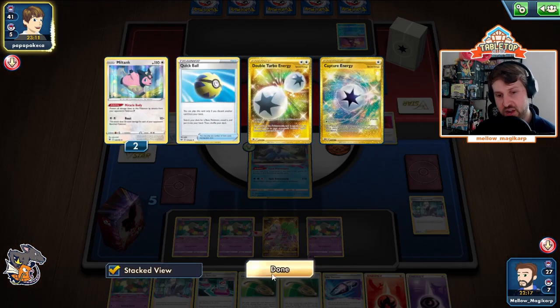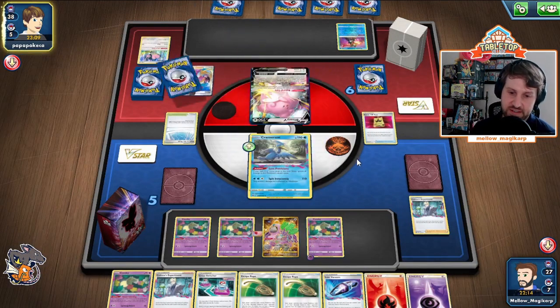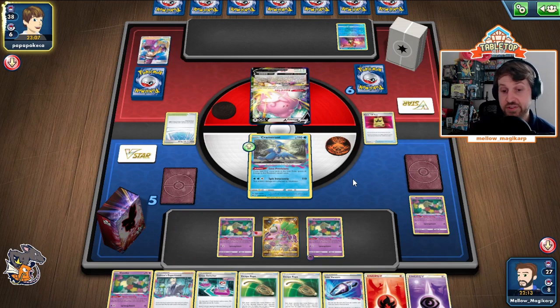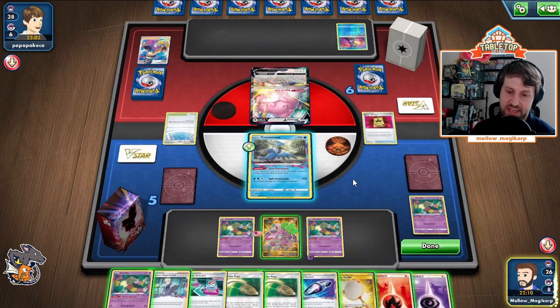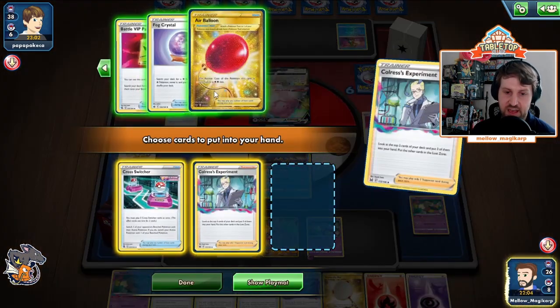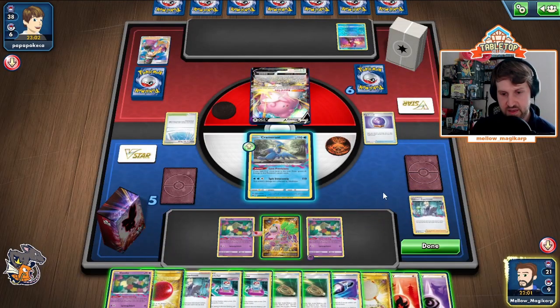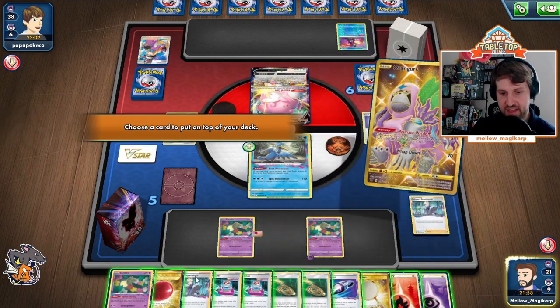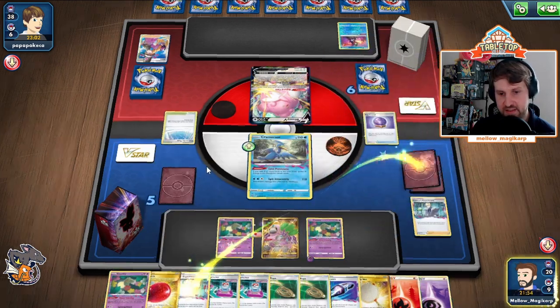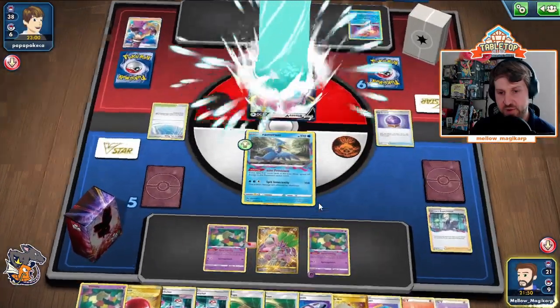Since my opponent plays Chorus, I'm not sure how many Marnies they play. Tremendous. Here to that — that's why we didn't bench the other Comfey. Let's see the energy coming down from my opponent. Oh my goodness, this can't be real. Chorus! We want this. We don't really need the Fog Crystal right now, and we want to stack this on top of the deck. Tremendous — spit on them. No reason to attach because we already have our pivot. No reason to bench something else in case of an Avery.